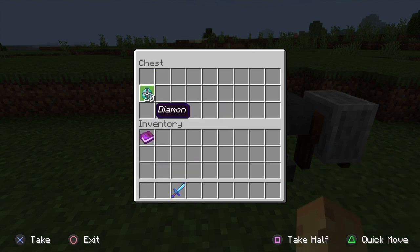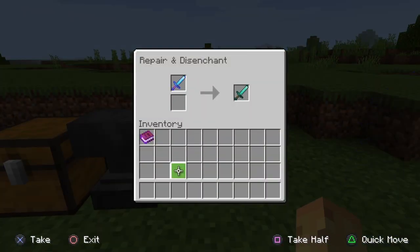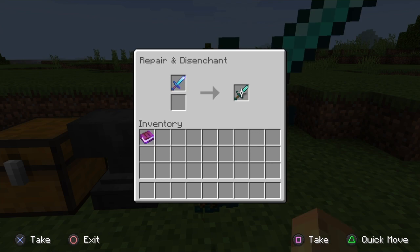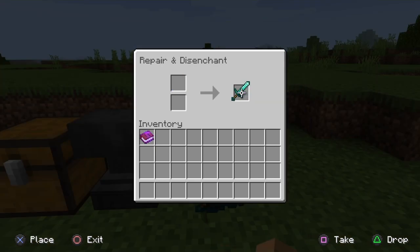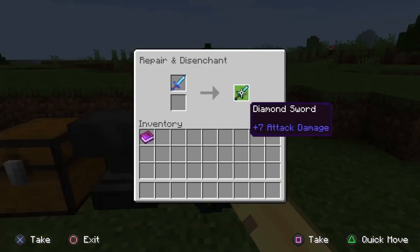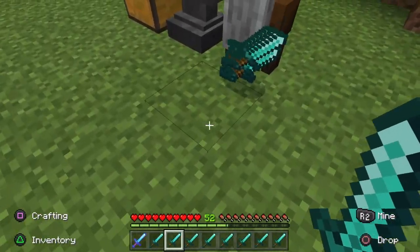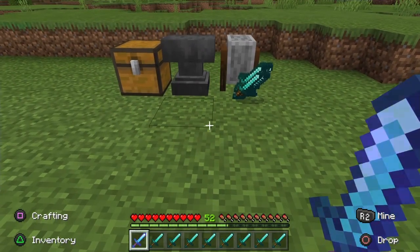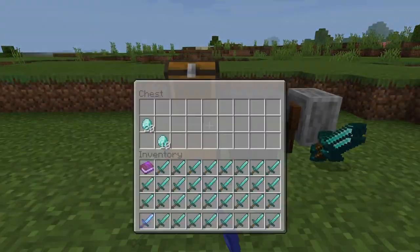Take anything enchanted — anything at all besides like a book — and take it to the grindstone. Put it in there and then just spam the item that comes out on the right. Keep pressing it and you're just going to get unlimited XP. I was level 44 before; now look what level I am — 52. And you're still going to keep the item you have.